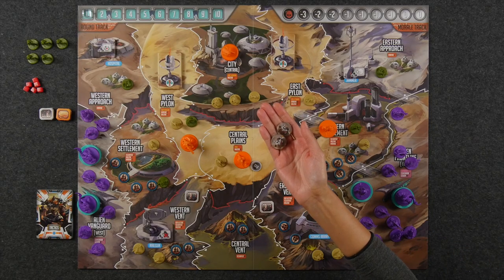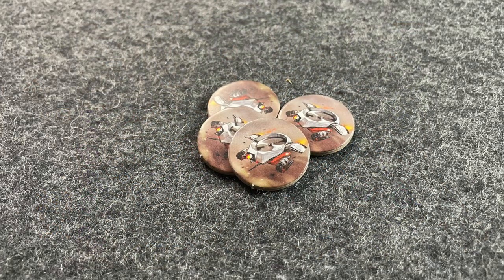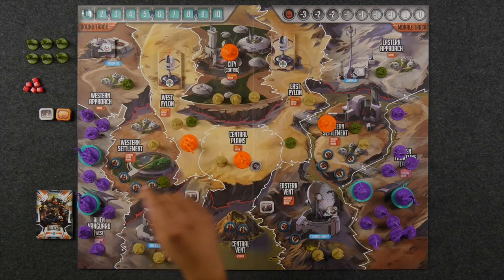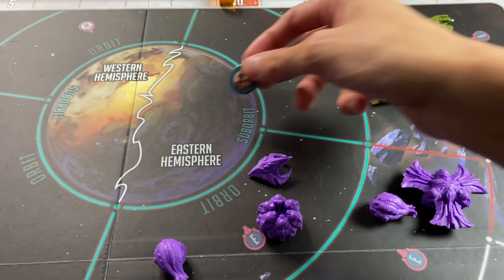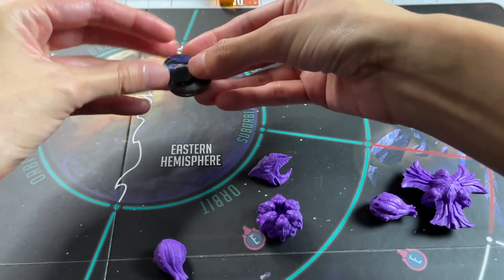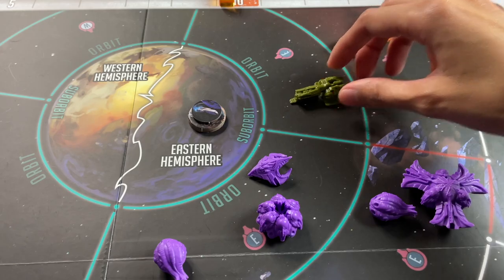Once all actions have been resolved, move on to the drone phase, where you can spend up to two Echo Drones to either launch a scientist into space or drop a marine from a frigate. Echo Drones are tokens you'll be sharing with the Armada player, so make sure you communicate whenever you need to use them. Scientists can only be launched from one of the two pylons or from the city, which means in the previous phase you should have moved a scientist into that zone. To launch a scientist, spend one Echo Drone and move its token to the sub-orbit zone on the space board adjacent to the location you're launching from. Once launched, flip over the token to show the transport ship, place two prometheum crystals underneath, and the Armada player may immediately make a free move. At that point, the scientist is out of your hands and it's up to the Armada player to keep them safe.